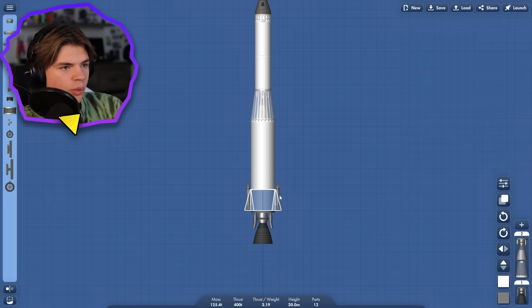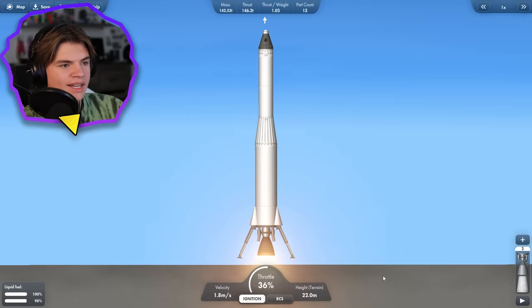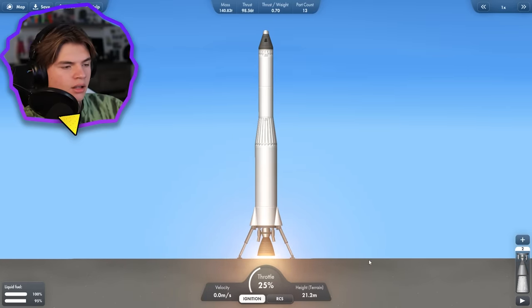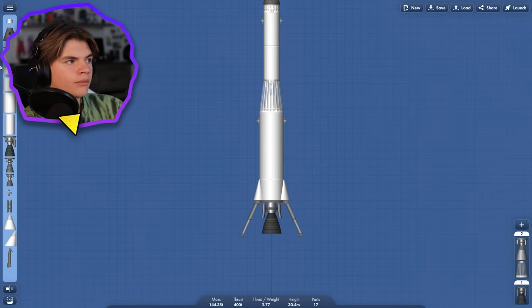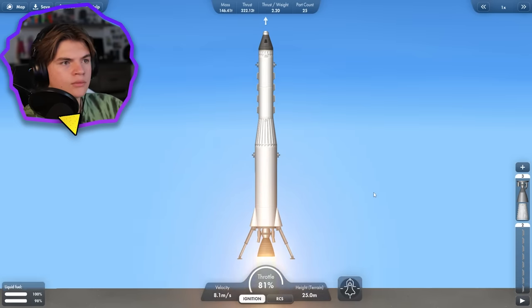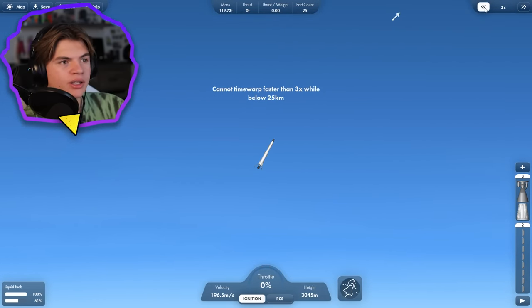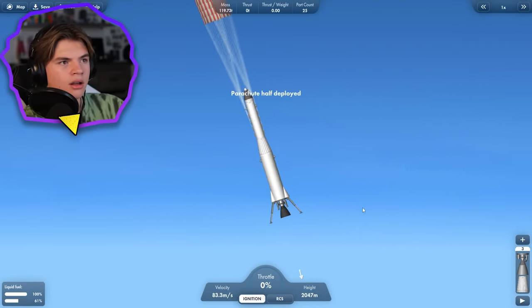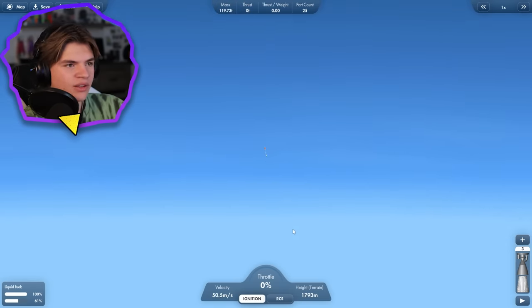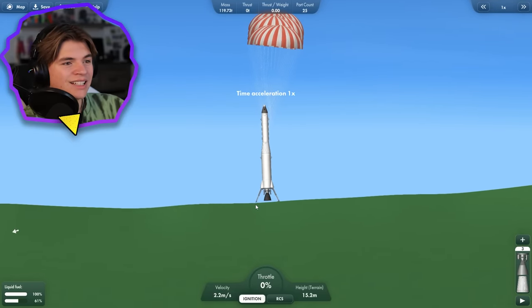We want to try to add not too much weight, but whatever we need. This landing gear should help us when we're landing, but we don't want to have to use any of our fuel to land, so we're going to need some parachutes. Let's also add some RCS. Parachute test number one — that should be enough height. We speed up until we start coming back down. Parachutes go. If these parachutes work, they should work on Venus too because the atmosphere is actually even thicker there. We're slowing down even more — only going 10. It works.